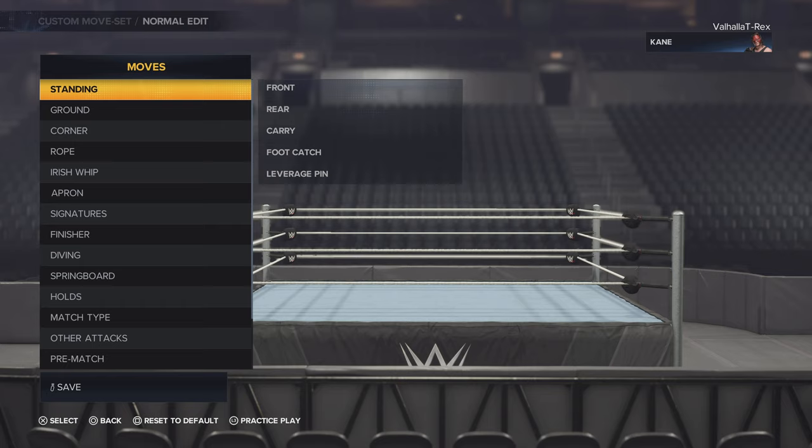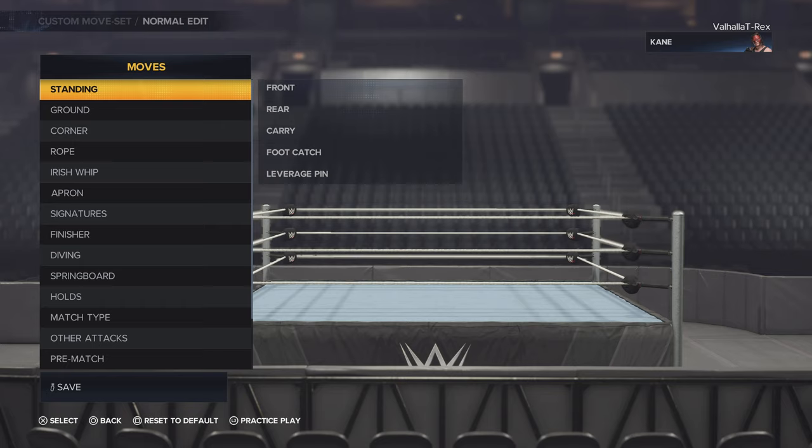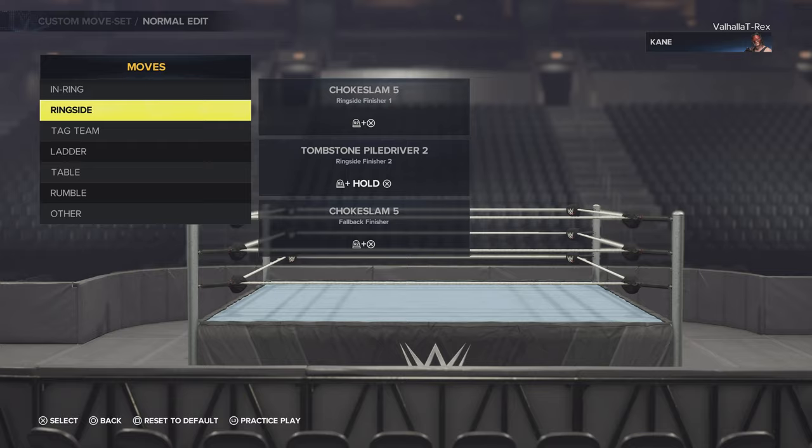Then you see moves. Go to finisher, and then all the way down to other. The second thing you see is catching finisher, and you can choose one.